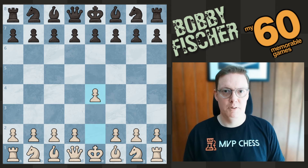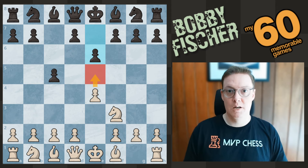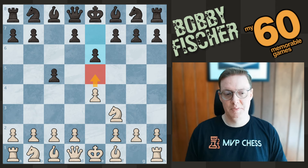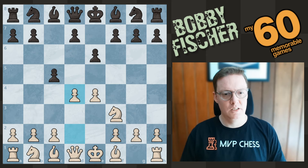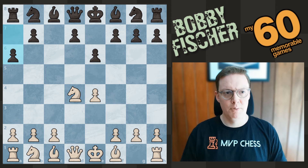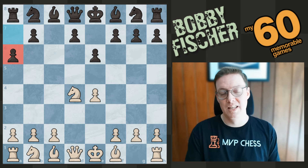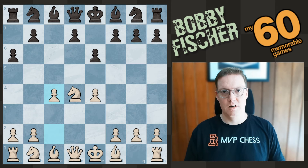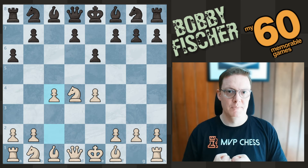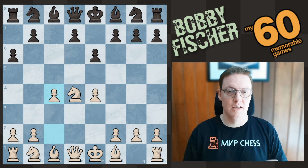Fischer opened with pawn to e4 — best by test — and after c5, knight f3, Rossetto plays pawn to e6. We saw in game number one versus Sherwin that Fischer opted for a King's Indian attack setup against this Sicilian variation. But instead here, Fischer plays d4, open Sicilian on the board. Takes, takes, pawn to a6. This is not the Najdorf variation — pawn to a6 is featured in the Najdorf, of course. This is actually known as the Sicilian Kan. The downside of this opening is that white is able to play c4 and establish a so-called Marauzzi bind on the position, promising white a really nice space advantage. White is hoping to just cramp black to death.